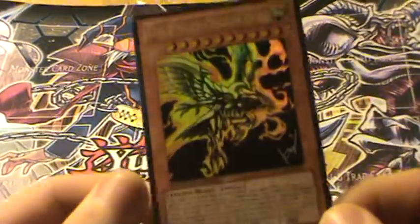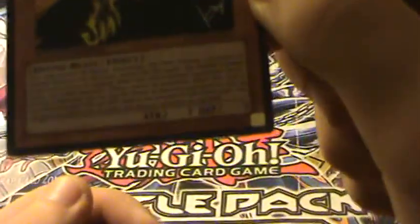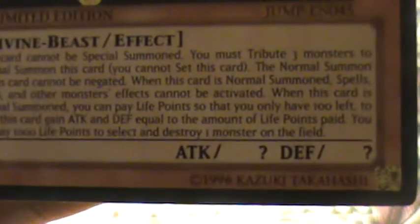He's Divine — Divine Beast with effect, 10 stars, and question mark attack and defense. Let's take a look at his effect. This card cannot be special summoned. You must tribute three monsters to Normal Summon this card. You cannot set this card. The Normal Summon of this card cannot be negated. When this card is Normal Summoned, spells, traps, and other monster effects cannot be activated. When this card is Normal Summoned, you can pay life points so you only have 100 left, to have this card gain attack and defense equal to the amount of life points paid. You can also pay 1000 life points to select and destroy one monster on the field.